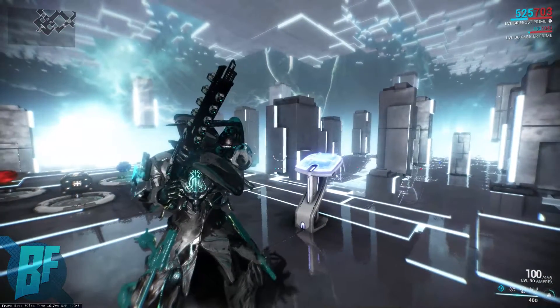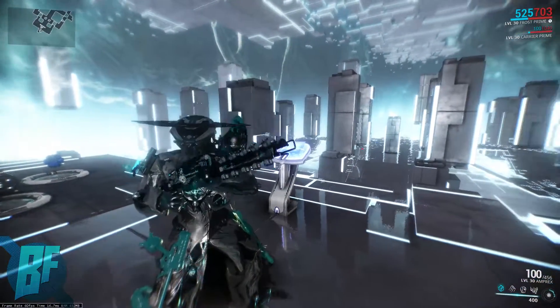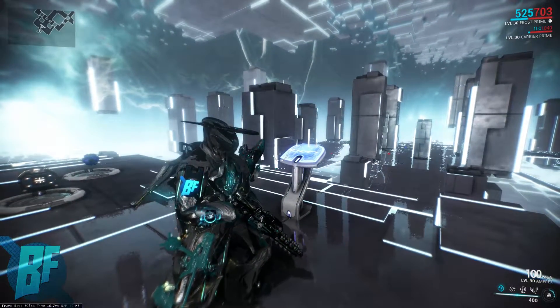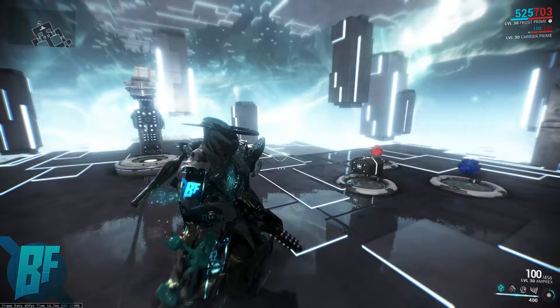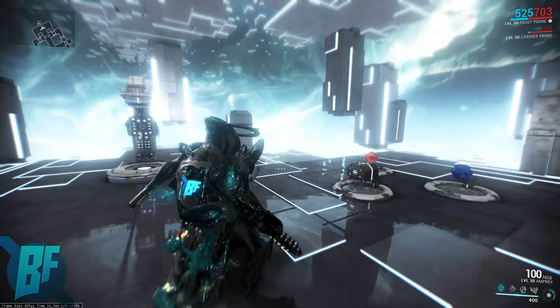This is the Amprex — it's a really solid weapon. It costs a lot of Forma, 6 Forma, to make it really, really good, but it's worth it. It's great for exterminate missions when you're running through large groups of enemies — you can just clear a whole room in no time. So give it a try, test it out. If you have no other weapons to level up, this is one of the really good ones to put 6 Forma into if you've got the resources.